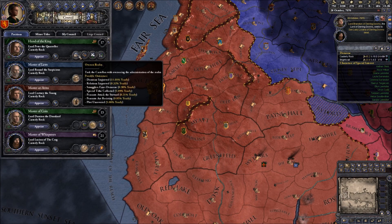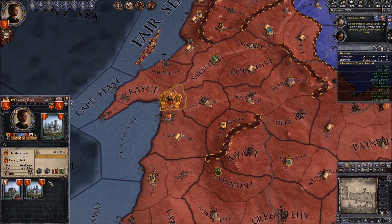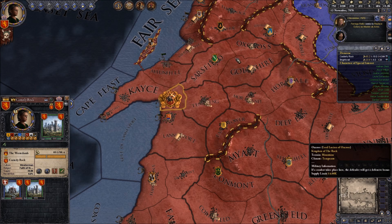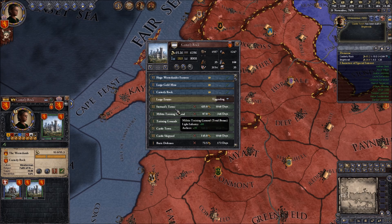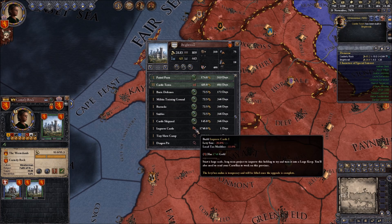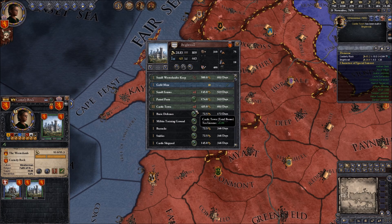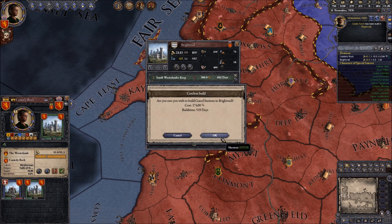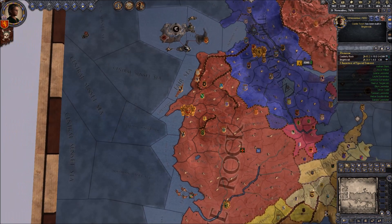We'll have our Hand of the King. I've been thinking maybe we want to improve this keep one more time - I think I actually will do that. We'll wait until the castle town building is complete and start improving. Actually, that's very expensive - never mind. We need modest estates. Let's go build guard stations, and we'll just have our Hand of the King oversee the realm. We've got some three years left of regency and not really much to do.